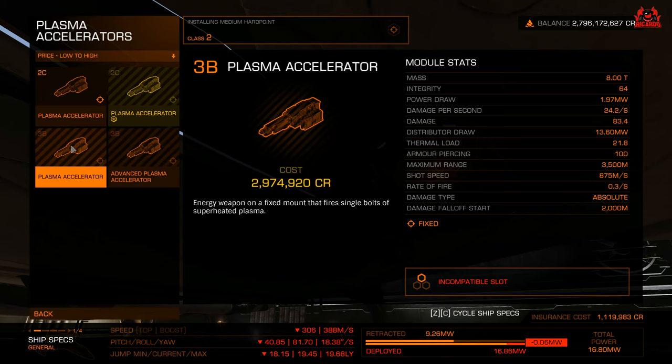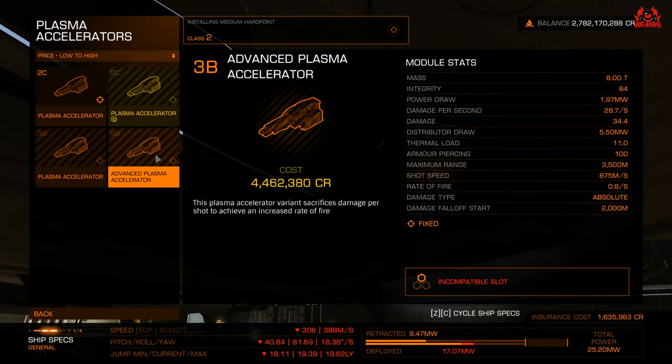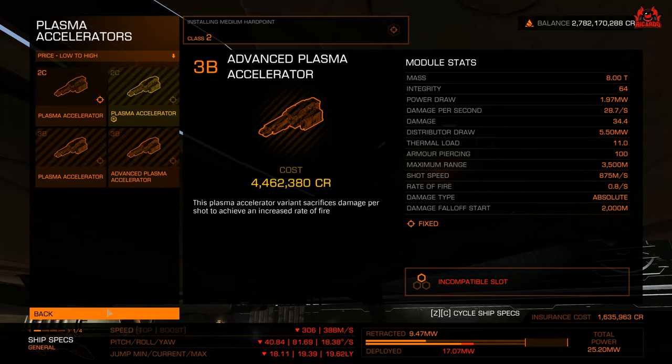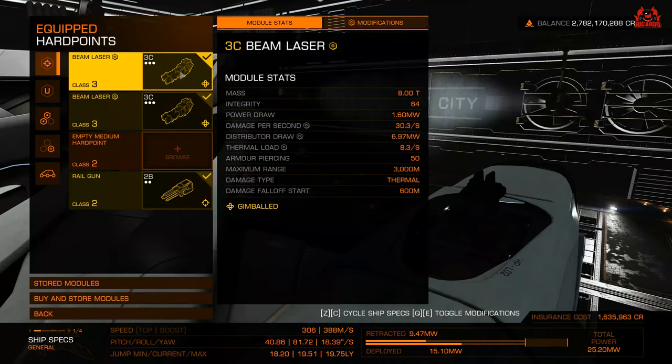The standard plasma accelerator is a viable weapon — good against shields and hull alike — with armor piercing of 100 and a thermal load of 21.8, meaning you have to manage it carefully. The advanced plasma accelerator is a more costly weapon, coming in at around 4.4 million credits at the moment without any other comparable discounts.